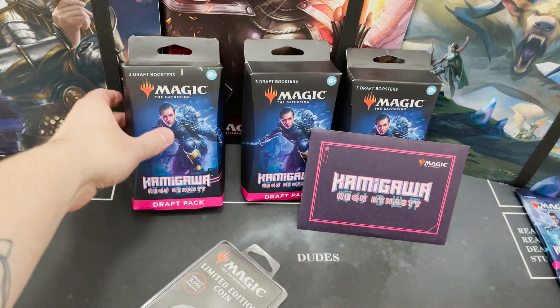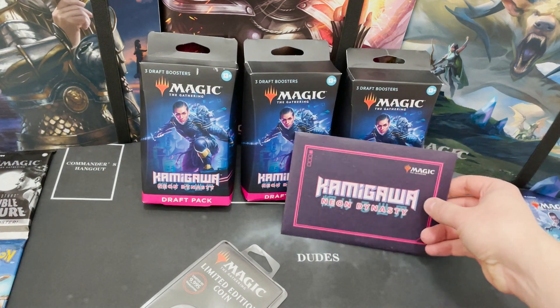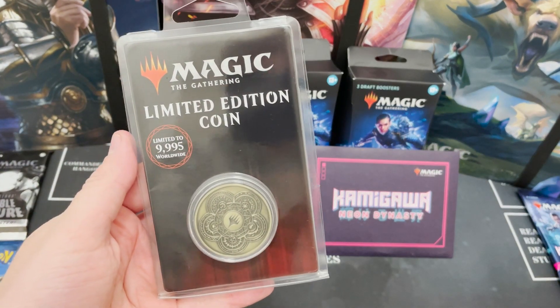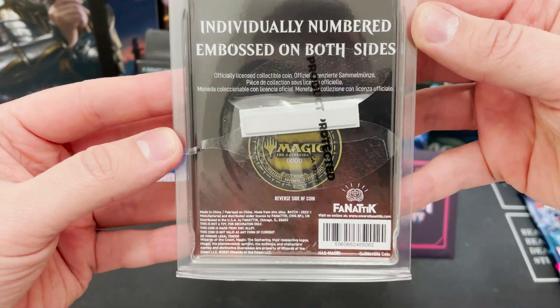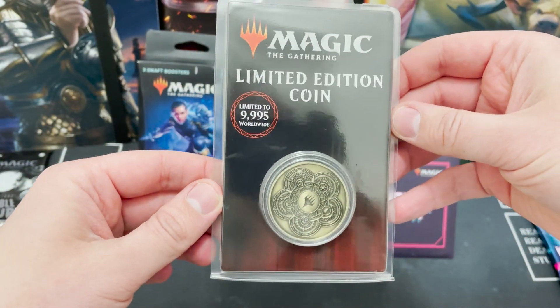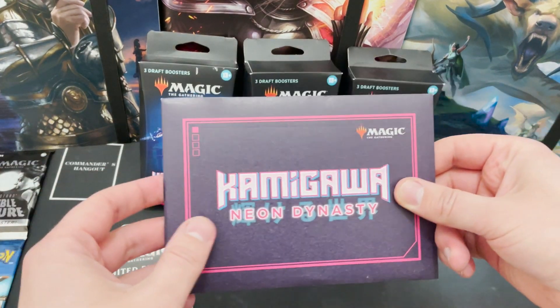As well as having three sets of draft boosters from Kamigawa Neon Dynasty and a funky little letter, we've managed to pick up one of these limited edition coins — 9,995 worldwide and they've all got a number on. Let's hope we've got a really rare or cool number. First, let's open this.